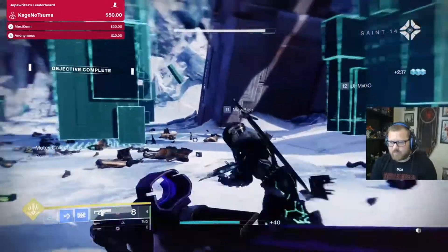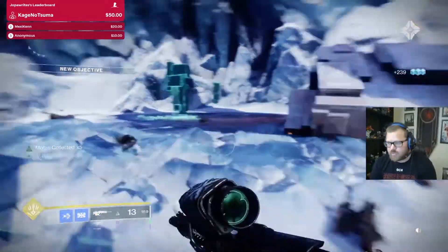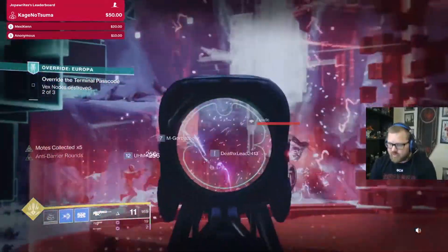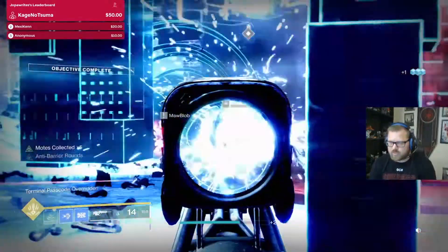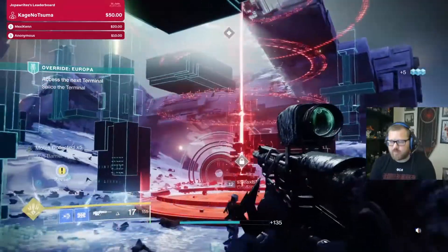The damage is actually pretty solid with a spec on everything. Against the yellow bars, which is nice, because sometimes it feels like it doesn't hit hard enough or kill in one shot against certain enemies. And that can be a problem when you're trying to proc Reservoir Burst as often as possible.